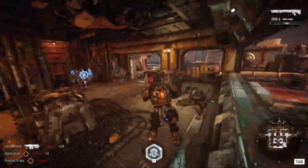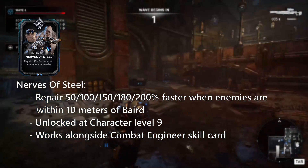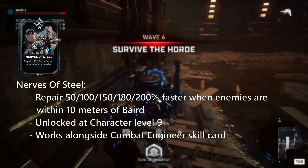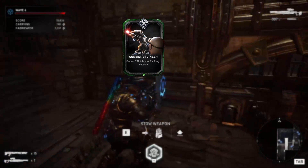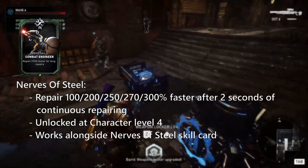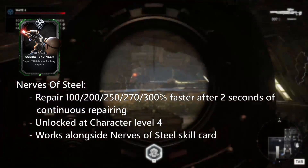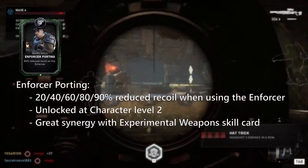Under Pressure — repair faster when enemies are within 10 meters of you. Self-explanatory; use it only if you don't plan on making use of the Precision Repairs skill card. Robo Doctor — repair faster when doing long repairs. Again, don't use it if you're going to make use of the Precision Repairs skill card. Spray and Pray — reduced recoil when using the Enforcer.